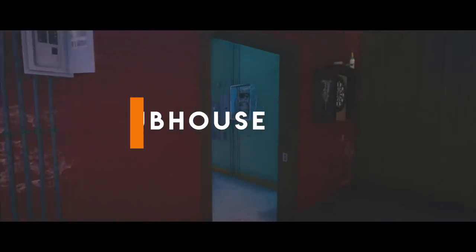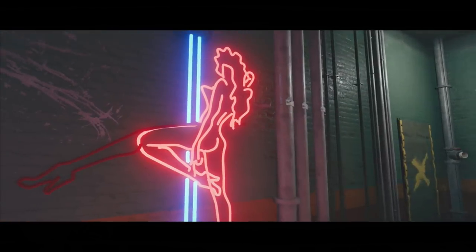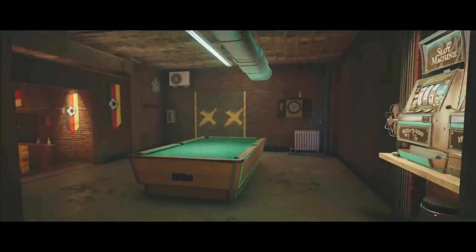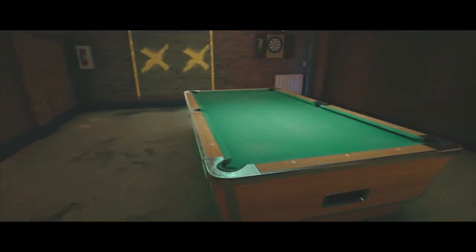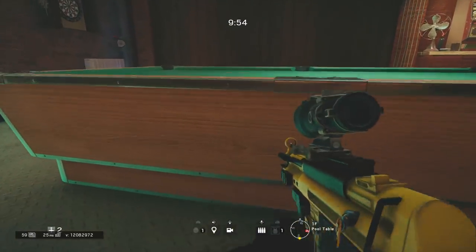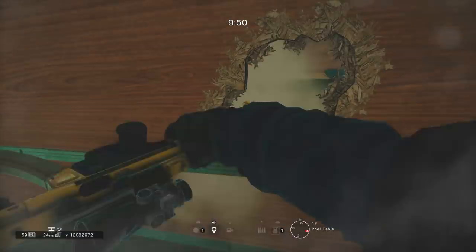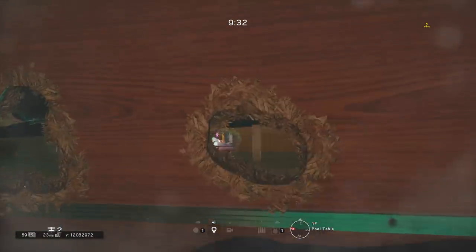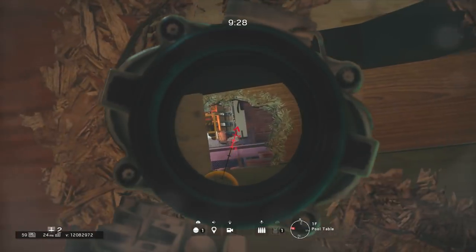Moving on over to Clubhouse guys and this one is located in the bar by the pool table. Shout out to Dan Samoja who did show this in one of his recent videos. You just need to open up a small hole in the actual pool table itself. If the sites are located in the bar and stock room this is a really effective angle to watch that stock room entrance for any enemies trying to come in and plant the bomb.